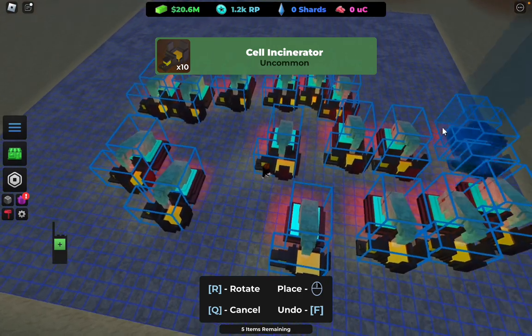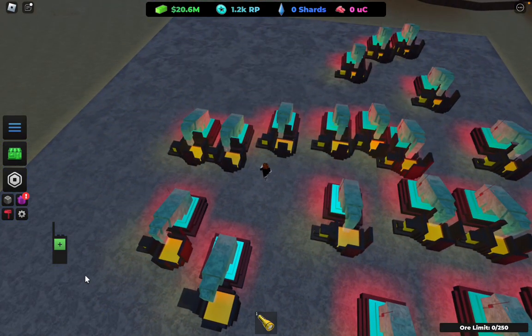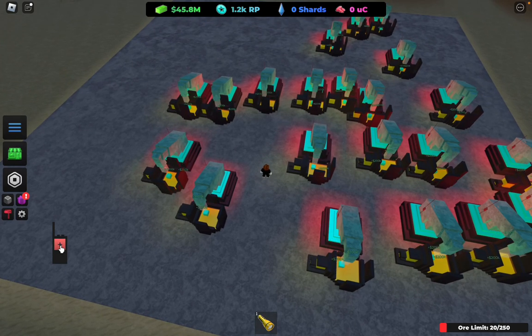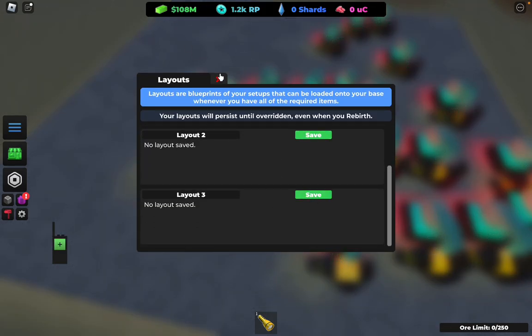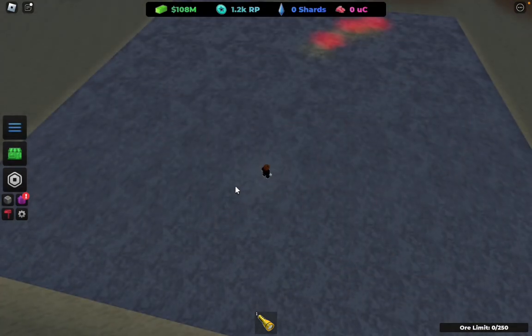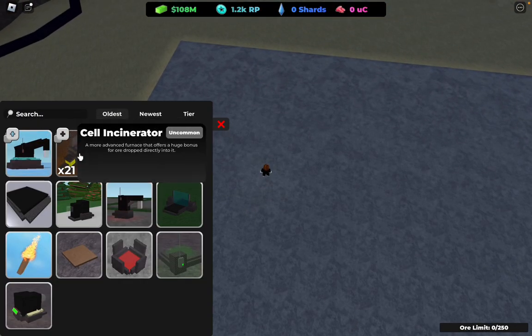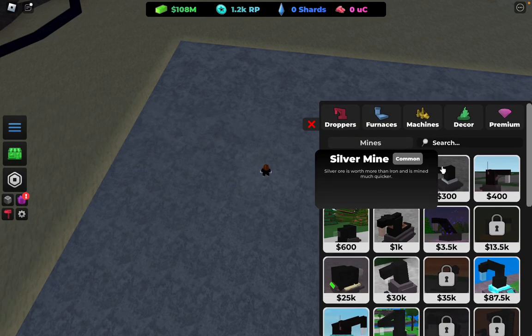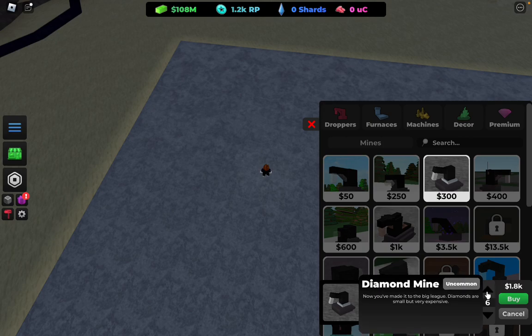You just want to spam the heck out of these on your base. For now, you want to withdraw, and I'm going to be showing you guys how to get RP right now. There's also a video on how to farm RP if you're a low life.